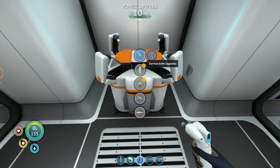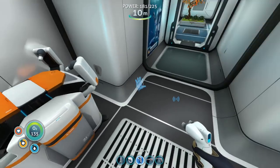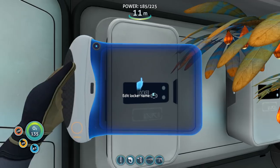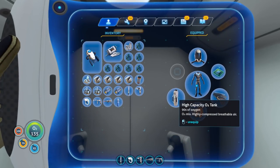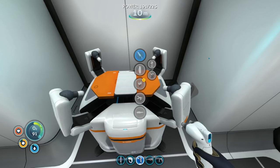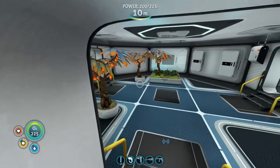What can we make at the modification station? Survival knife upgrades — a thermoblade that cooks things when you stab them. Air tank upgrades: we've got the lightweight high-capacity one. We can go ultra high capacity or lighter for faster maneuvering, but either way we need lithium. I do have lithium and the high capacity tank — let's quickly grab the lithium and upgrade.